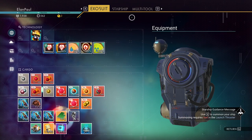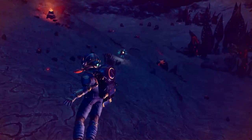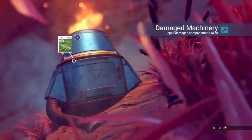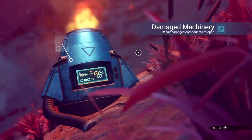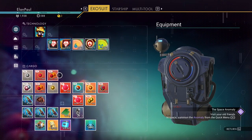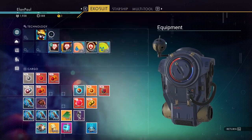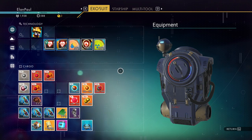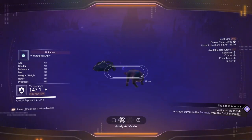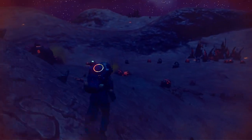Ouch! What broke — besides my ankles? Multi-tool okay, yeah okay. Hey, some more unburied technology — I'll take it. Like I said, we're going to get to a point where our inventory is going to get full and we're not going to have any choice but to try to find someplace we can sell it all off at. I think we just got more nanites if I'm not mistaken. Moving on — heading in this general direction to the next ridge.